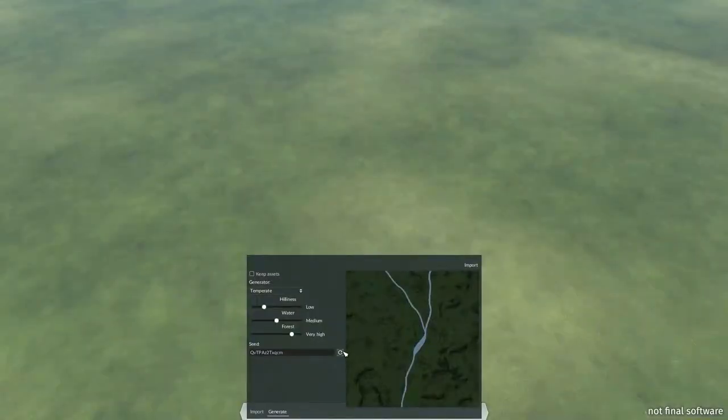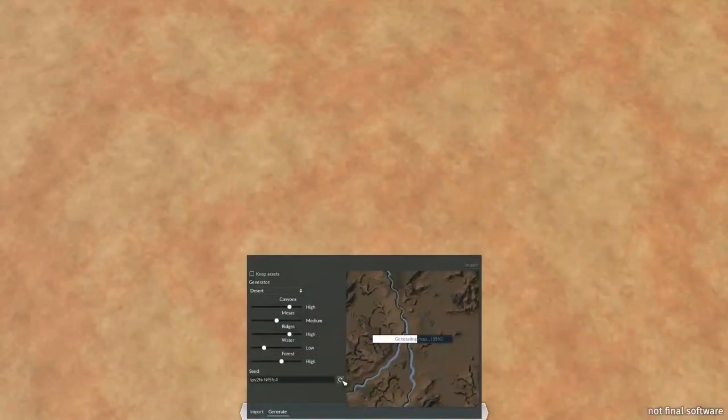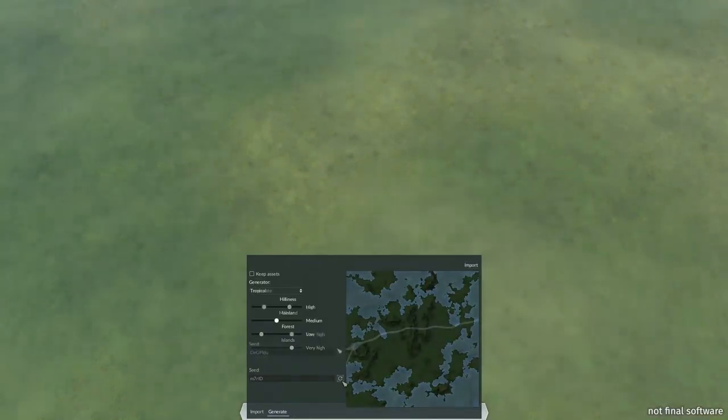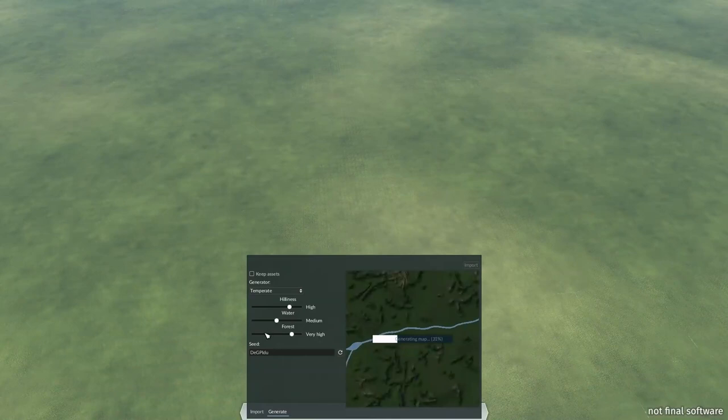While we've already had a very good development diary on the world editor, it's worth calling it out again because it is incredibly powerful. Rather than just randomly generating landscapes as it has done in the past, now you have the ability to actually lay that landscape out exactly as you want. You can craft the canyons, valleys, rivers, hills, mountains exactly as you like, and then decorate them before heading into the game.